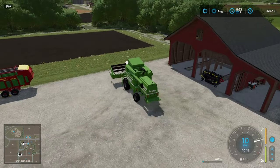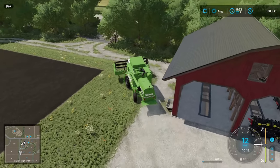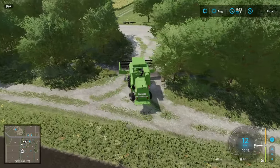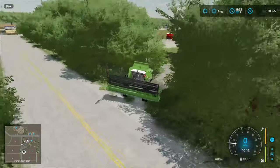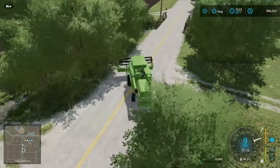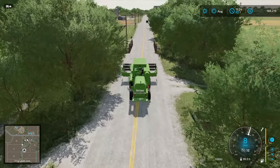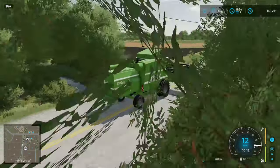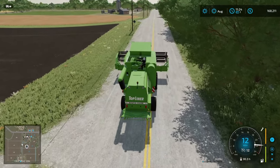That bridge looks a little narrow. This one looks a little wider, let's go this way. Since we've got our header on, let's take a look and make sure we don't combine into somebody. It's a little bit of a narrow bridge. Eventually we're going to need a header wagon — this one doesn't have its own built-in little wagon. All right, I see canola.